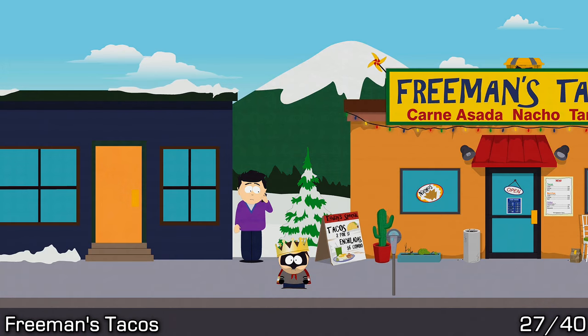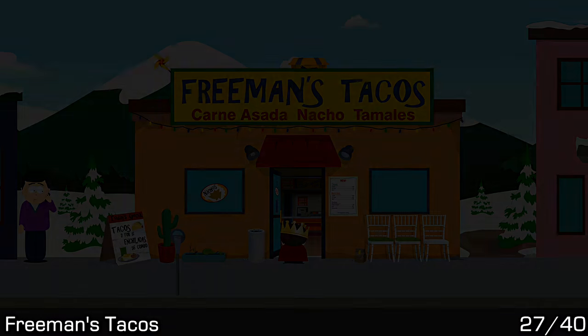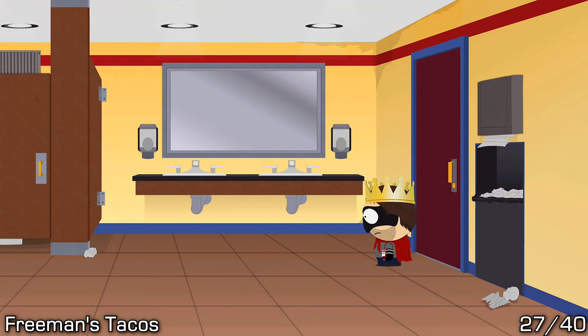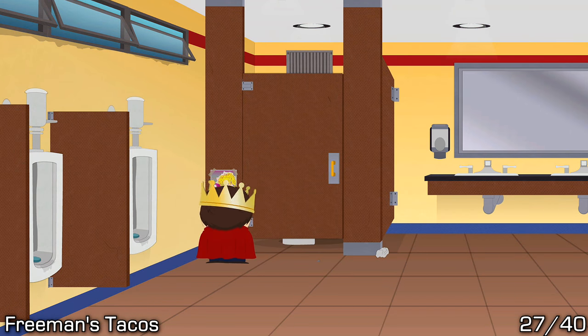Next door to that is Freeman's Tacos. Go inside and work your way through the restaurant all the way to the right-hand side where you'll notice the washroom. Go inside the washrooms and you'll be able to see the art piece right next to the stall on the wall at eye level.